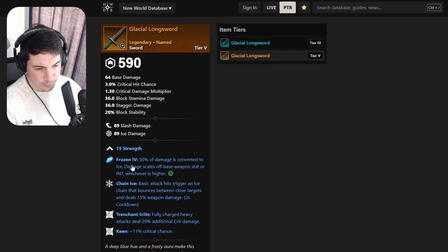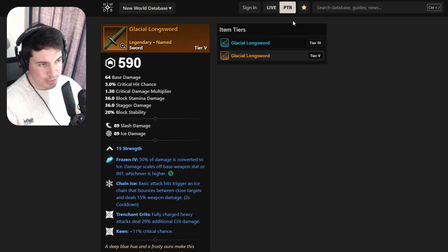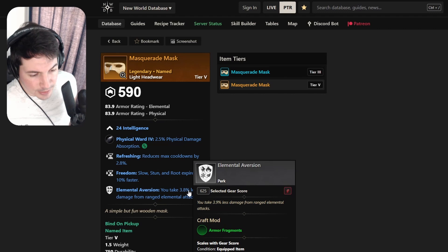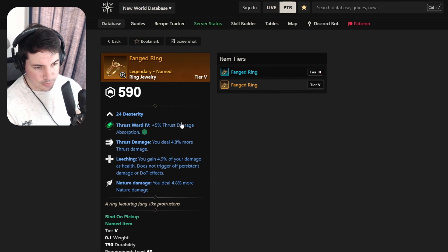Next sword - Glacial Longsword - with Strength, rolls with Chain Ice, crits, and Keen. Nothing too special, there are better swords out there. Moving onto an armor set - the Masquerade Mask - with Intelligence, Refreshing, Freedom, and Elemental Aversion. Doesn't have Resilient, doesn't have Ward, so probably not useful to most people.